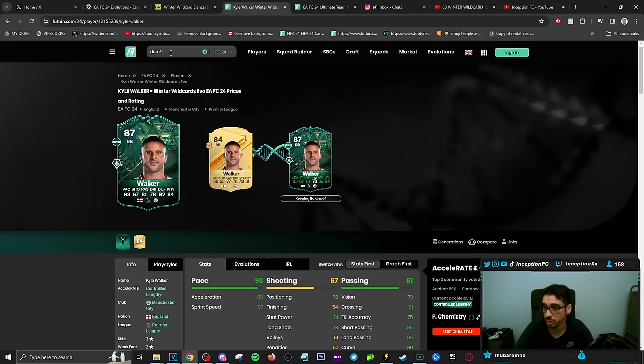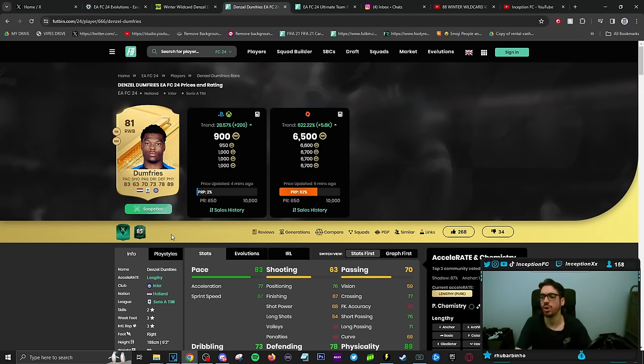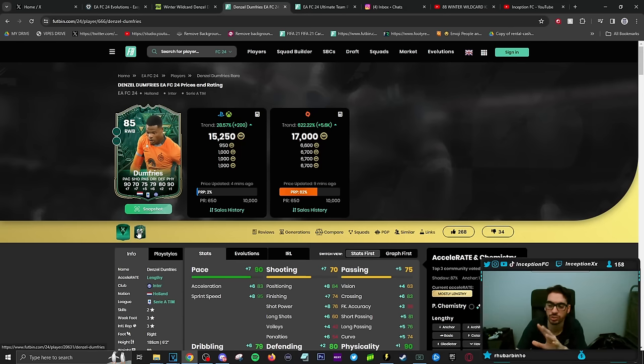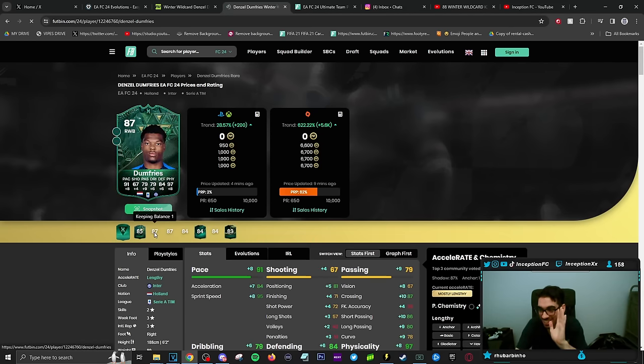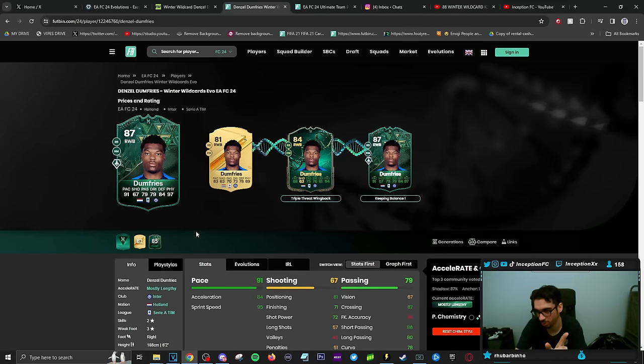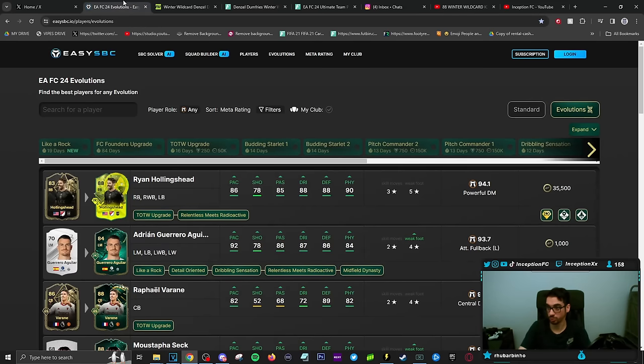Doom Freeze does receive a really big dribbling boost on the card. So triple threat to wing back into Keeping Balance gets the dribbling boost — 80 agility, 70 for balance — but it's a lengthy player. Defensive presence on stay back while attacking would be kind of crazy for this card because look at those physical stats while being able to provide him with a shadow chemistry style. That's really, really crazy.